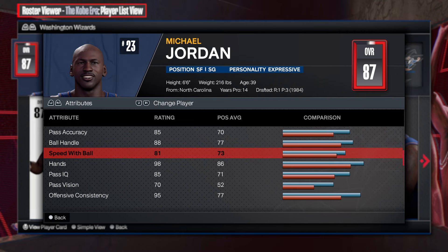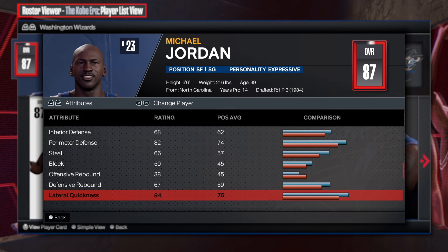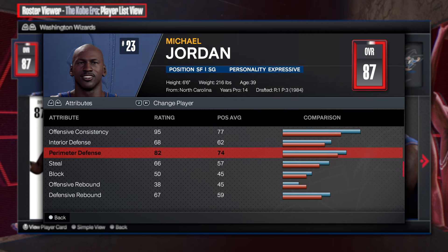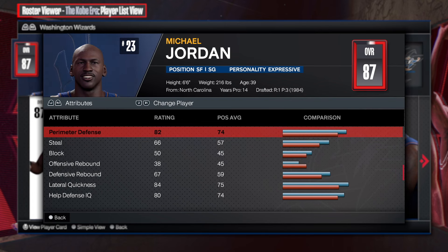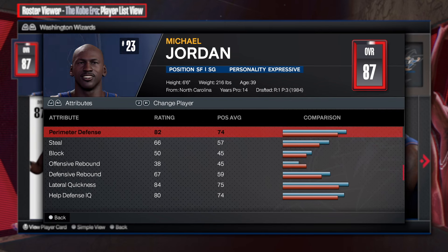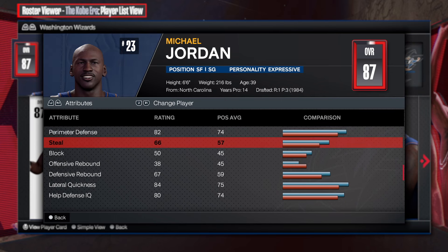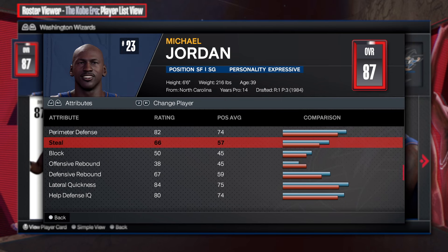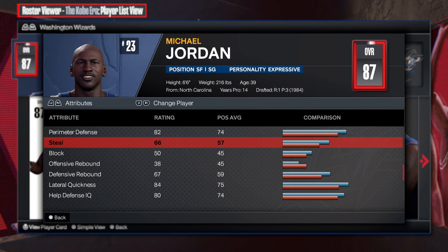The defense: 68 interior, 82 perimeter defense is actually really solid because you get the silver challenger by going 82. 66 steal - it doesn't make sense to go 66 because nothing happens there.